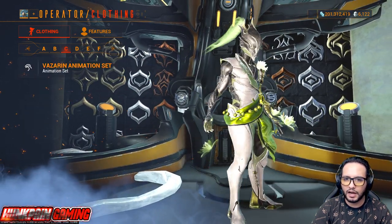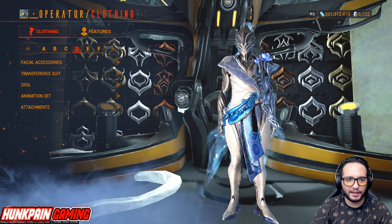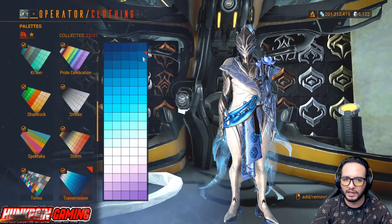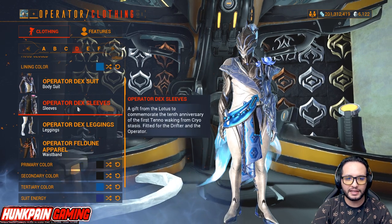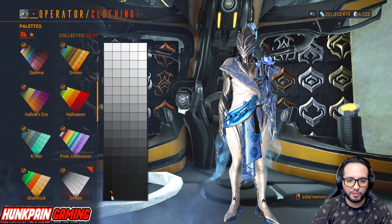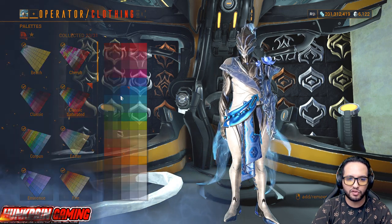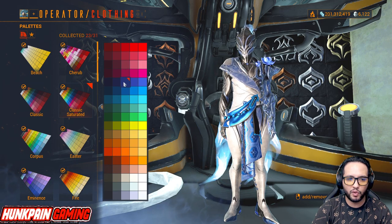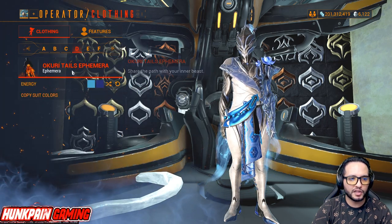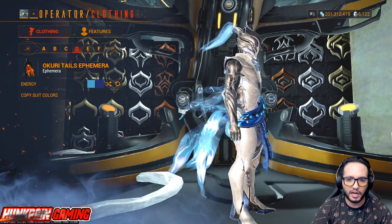Moving to Model D — baby blue with naruto tail. Facial accessories none, transfer suit, Operator Dex Hood. Leaning color is blue from Transmission. Operator Dex Suit, Sleeves, Legging, Operator Feldron Apparel. Primary color is dark from Smoke, secondary from Smoke, tertiary is blue from Classic Saturated. Suit energy is dark blue from Classic Saturated, secondary suit energy is blue from Corpus. Attachment: Okuri Tails Ephemera — this came with Voruna but is sold separately. Copy suit energy. You can buy it from the market for 60 Platinum.